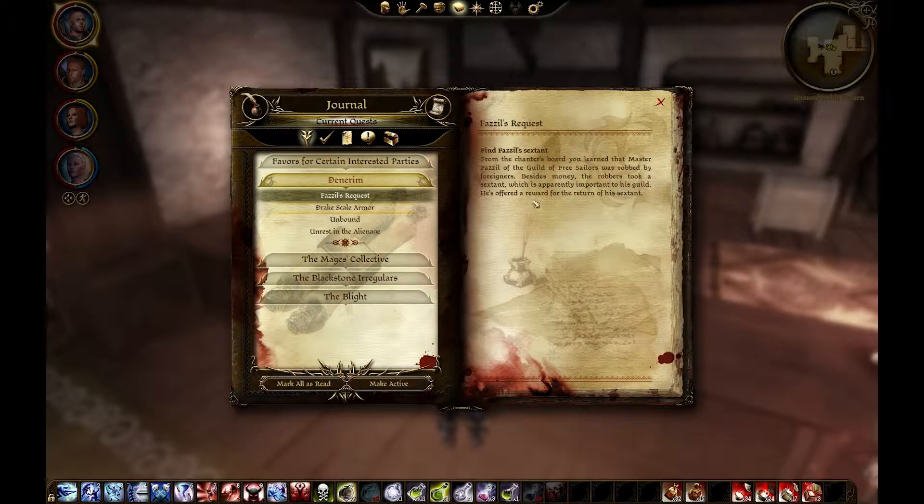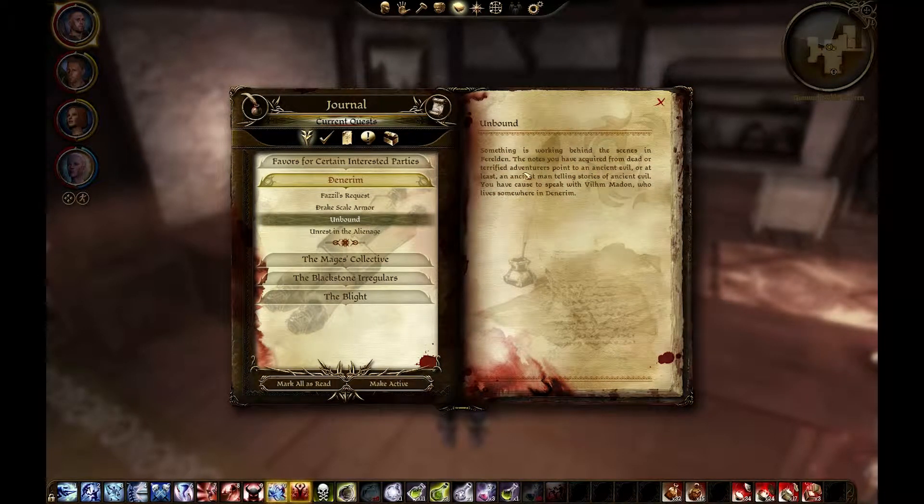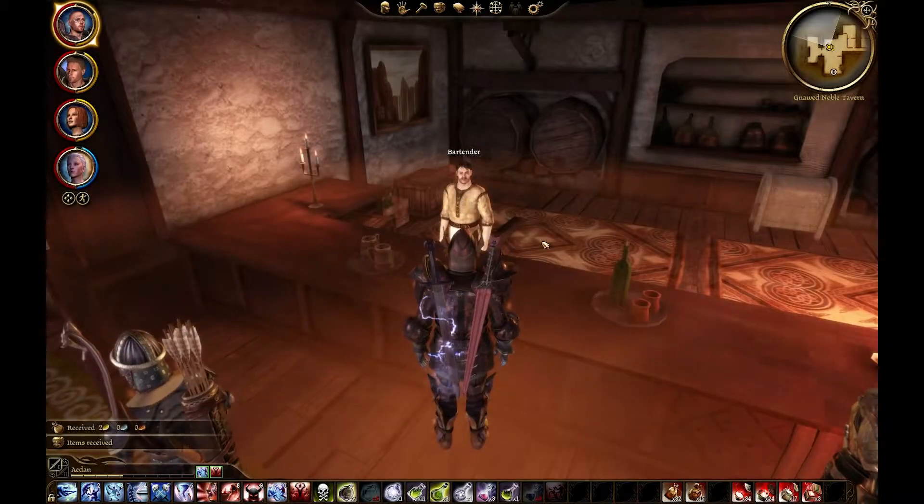Drake scale armor — we need more Drake scales. I thought we were done with that. Unbound. Rest in the alienage. Hello, bartender. What can I get you, stranger?